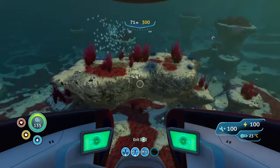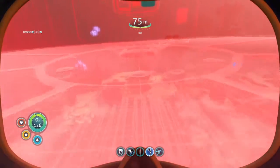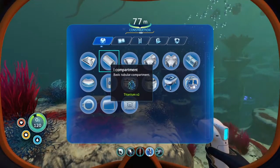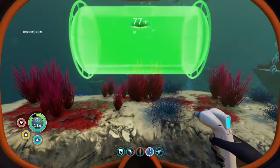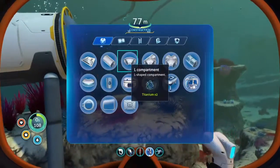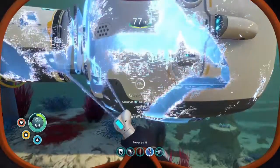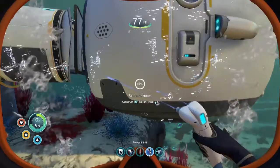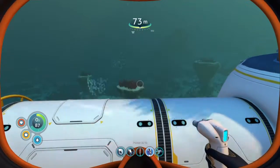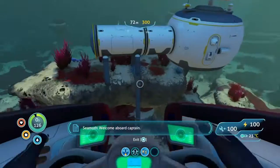We need to — boom. Let's grab this, whoops. I need a titanium person. Boom, so now hopefully we can actually move. Gold table, coral sample — and boom. I need this copper ore — I thought I got copper ore but apparently I didn't.